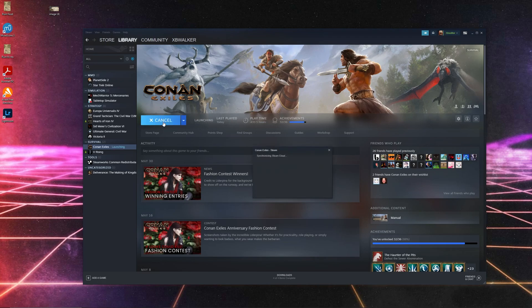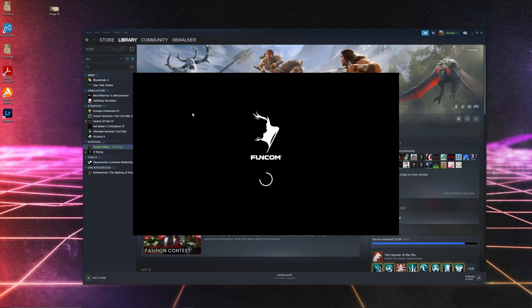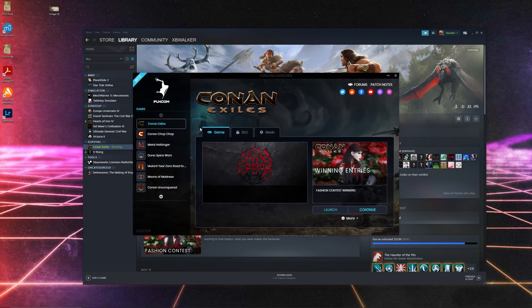We're going to hit Play. By the way, this Funcom launcher — after you've joined a server you like and come back the next time, you can hit Continue and it will load the mods ahead of time and take you right to that server. I'm not going to do that since this is the first time we're going to this server, so we'll just launch it normally.